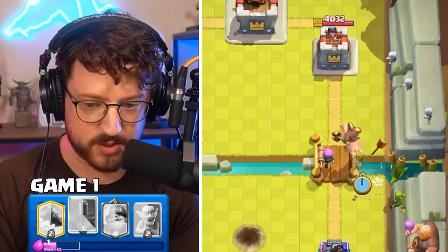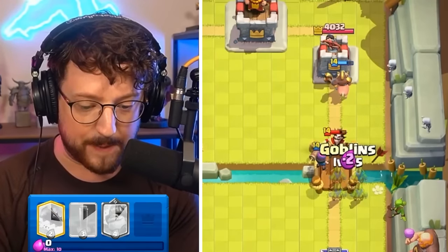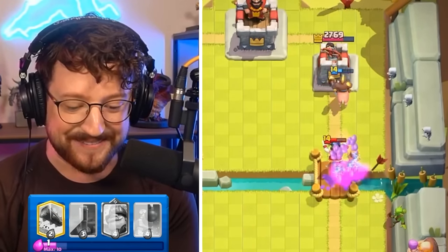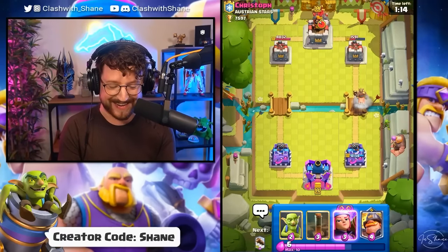Does he go for the King activation? Does he fail? He spent a ton of Elixir earlier on. Can we go Goblins to pressure? Goblins, destroy the E-Wizard, please. Get in there. It does enough. But look at that Hog Rider damage. That Tower right lane is gone, and so is that Golem.